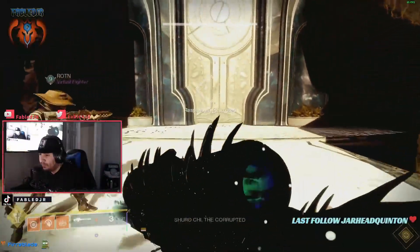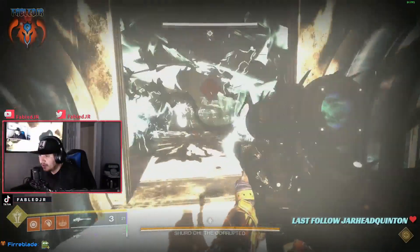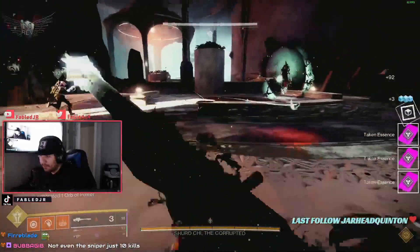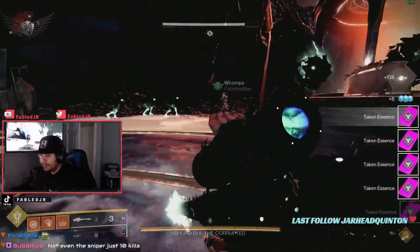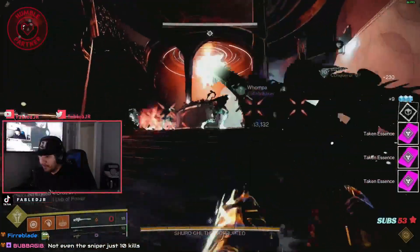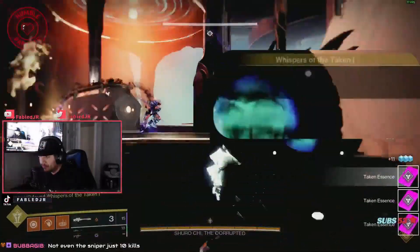Hello YouTube, today I'm gonna show you how to get the blight section of the Whisper of the Worm mission for the catalyst stuff done. Before you even get to that, it's gonna tell you to get 10 kills with the weapon on Taken enemies in order to get to the blights. That's really easy — just load up the Shiro and get 10 kills to unlock the next step in your quest line.